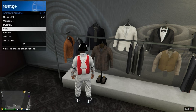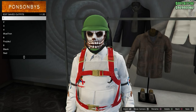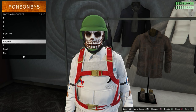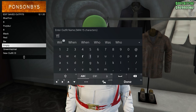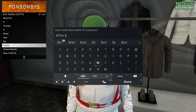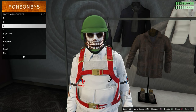After equipping the biker helmet, save it in any slot. Then equip an outfit with a bulletproof helmet. If you don't have an outfit with a bulletproof helmet, I'll be making a video soon on how to get a colored bulletproof helmet. If you do have one, save this into another slot — preferably right next to the first one we just saved.